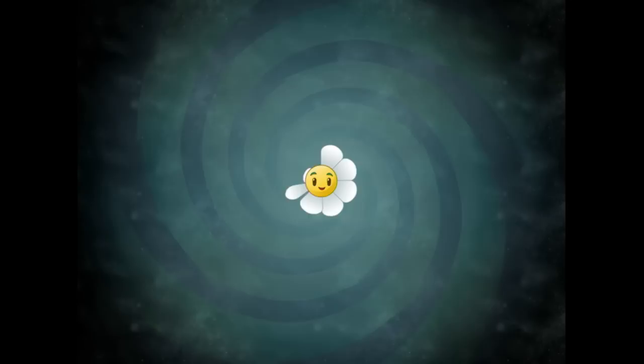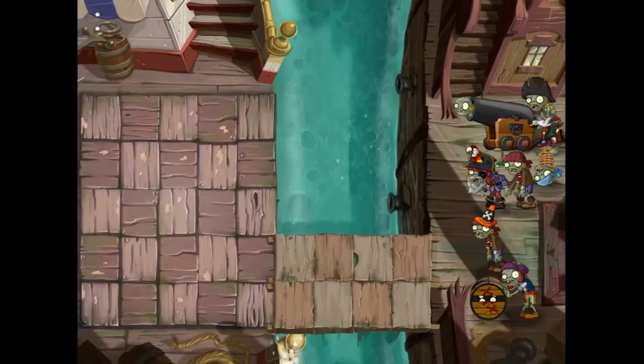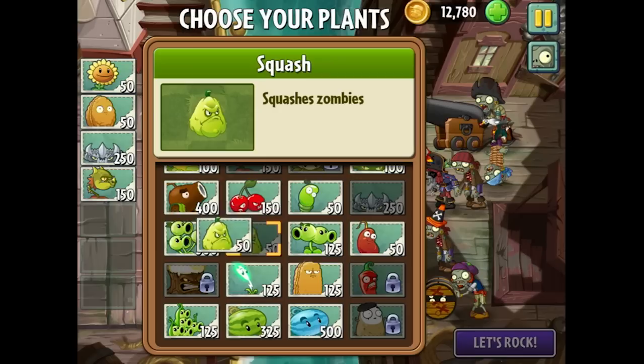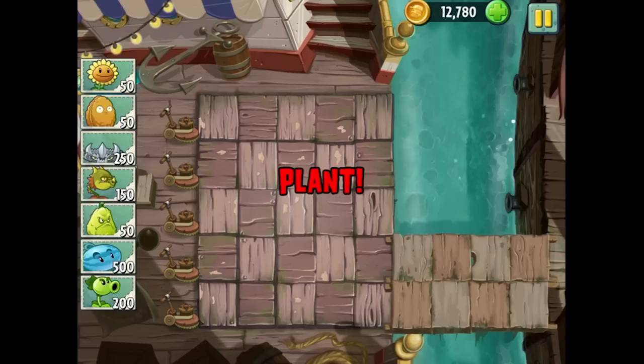Let's take the squash into a Pirate Seas stage and see how he performs, then into the Wild West to take out that Yeti. Let's go to Pirate Seas level 9. I just did a whole bunch of Pirate Seas stuff the last few episodes and had a lot of fun on the challenge levels. I'm going to try to use my classic setup here and don't forget the squash — that's the whole reason I'm bringing him in.